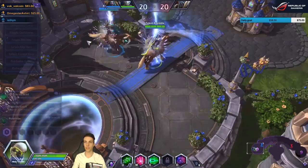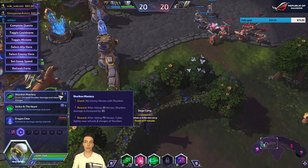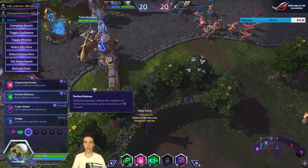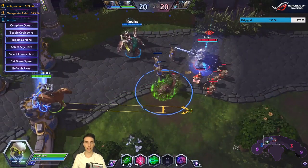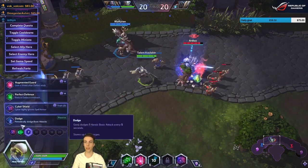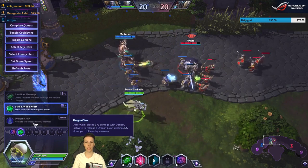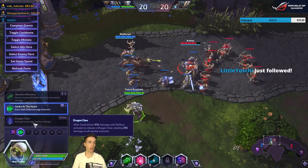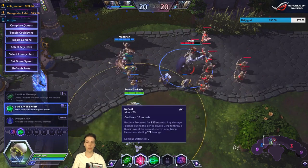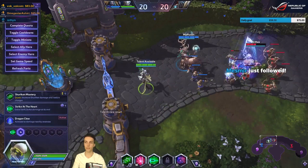At level 4 you get new talents: you can increase shuriken damage and restore charges if you hit plenty of heroes, or get extra Swift Strike damage — you can see the indicator for where you get bonus damage. The other level 4 option is Dragon Claw: block enough damage with Deflect and you can release a pulse around yourself for bonus damage, which can accumulate across multiple uses of Deflect.